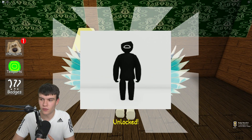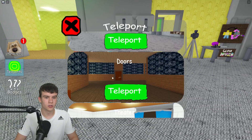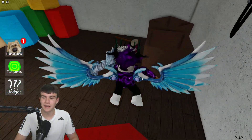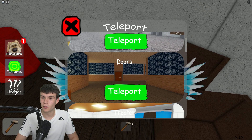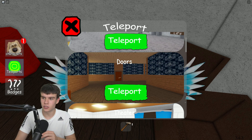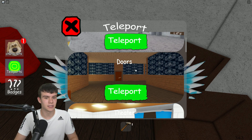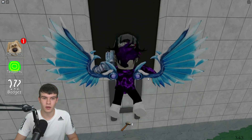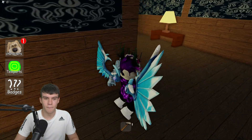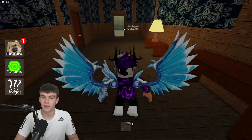Go over here and through here to claim that morph. Moving on, teleport to the Theater and get the hammer again. Teleport back to the Doors bit, open up this door again, and go through here. Then go through this door and continue.